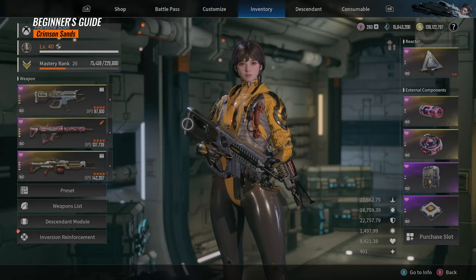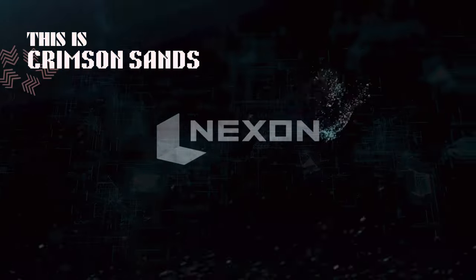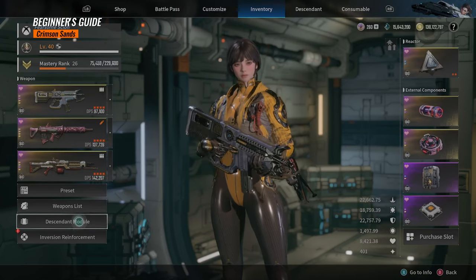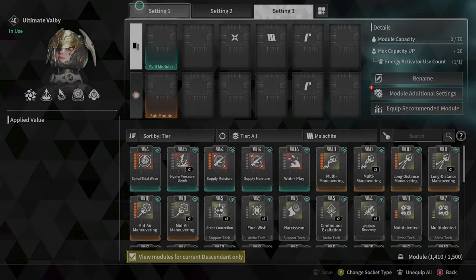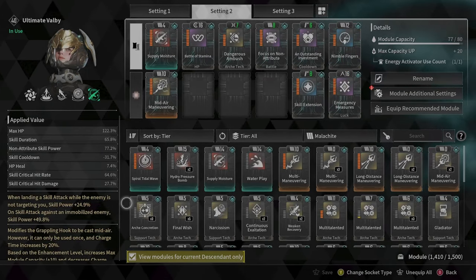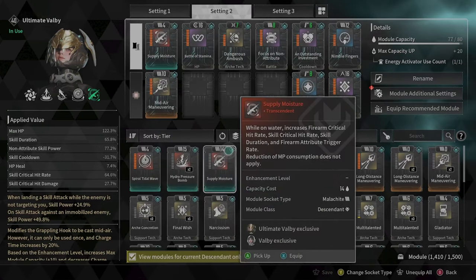I want to talk about how to build your characters, how to build your Descendant in the First Descendant. It is very important to work on their equipment and their modules. In the beginning, you are able to set three different settings for different scenarios. You can create a Volby that's for Gluttony, and then create another Volby just for farming. It's very different how you want to build your characters, because everyone is different, and in this game you have a lot of different ways to play.